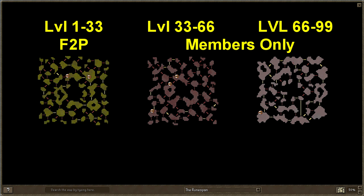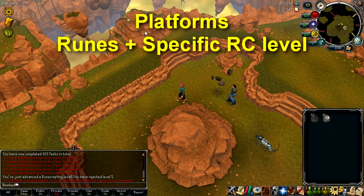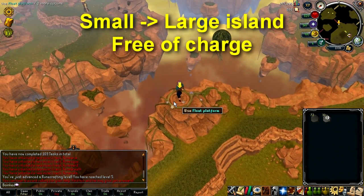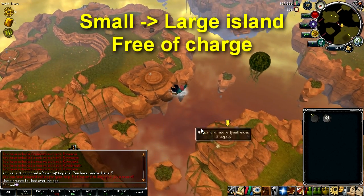The Runespan is made up of three floors, and on each floor there are many islands. To travel between them you'll need to use platforms which require specific runes and level requirements. However, you won't be charged any runes for traveling from a smaller island to a bigger one, which is in place to prevent you from becoming stranded.